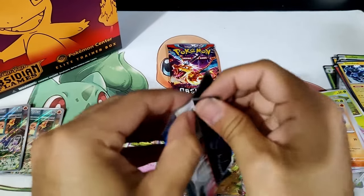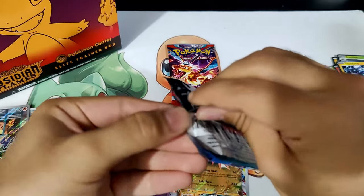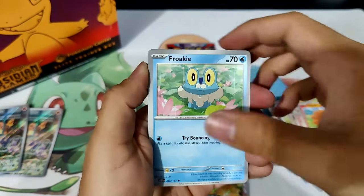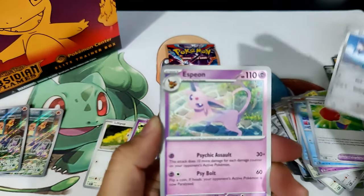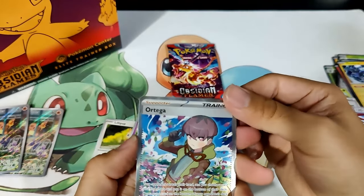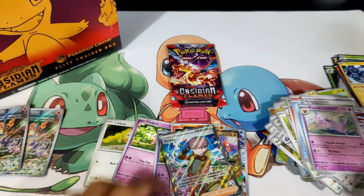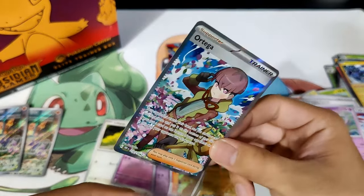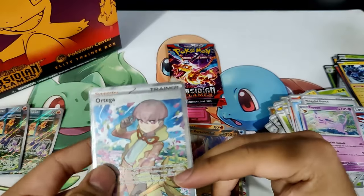We've got Vulpix, Froakie, Darumaka, Buizel, Vengeful Punch, Skarmory, Espeon, Reverse Surskit, Reverse Mawile, and an Ortega Full Art. Woo! There we go — our Full Art hit is Ortega. Very cool. I actually haven't finished Scarlet and Violet as of this recording, so I haven't faced him yet. Very, very interesting to see.